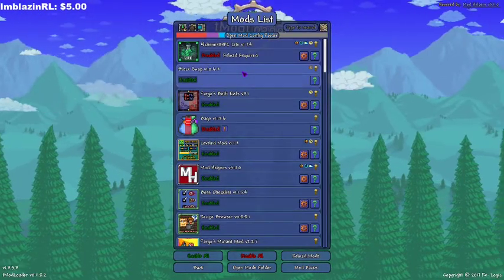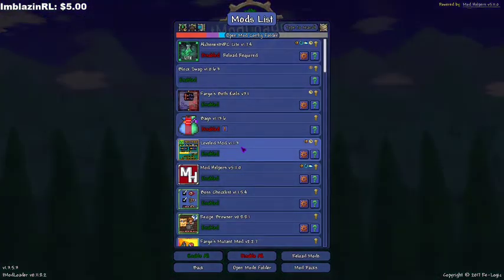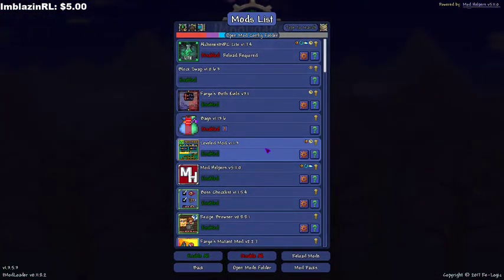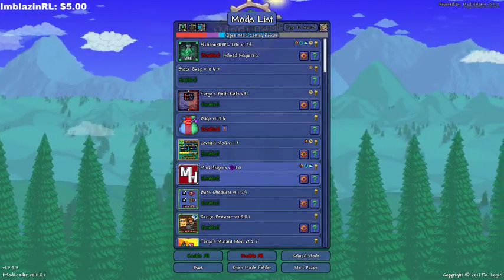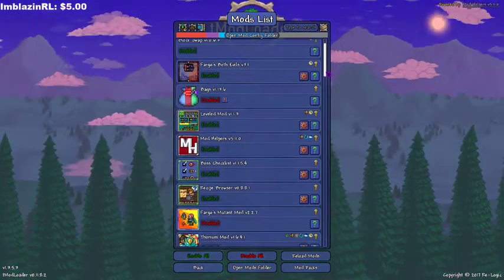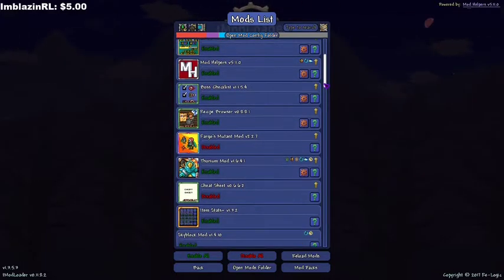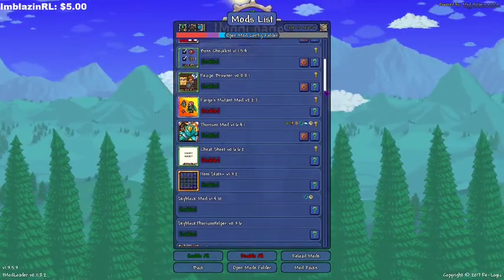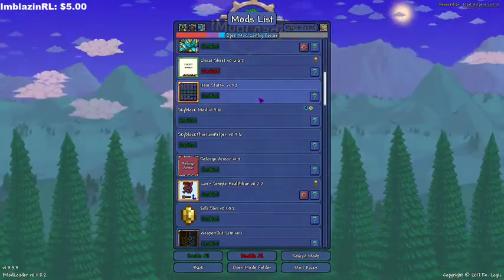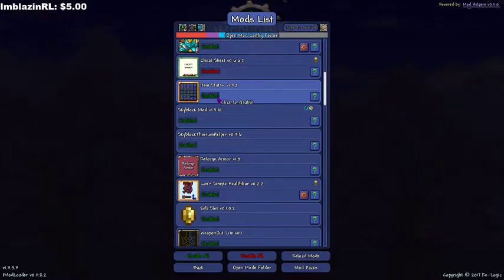So we have Block Swap like 1.4, Both Evils, the Leveled Mod which kind of adds a little bit of roleplay — monsters give you XP and you can unlock cool abilities. Mod Helpers is nice, just shows you what each mod does, it's a quality of life thing. Boss Checklist gives you a nice progression count. Recipe Browser shows you recipes without going to the guide. Thorium Mod is a huge content mod. Item Stats shows all the stats in detail.